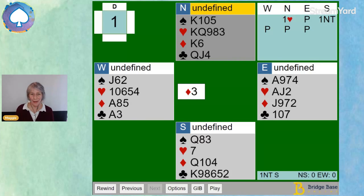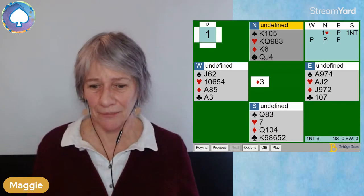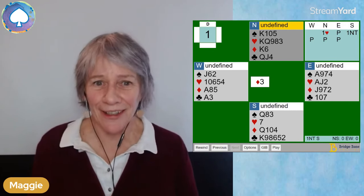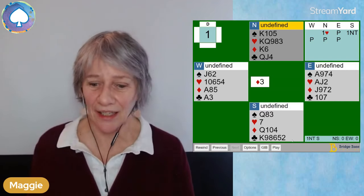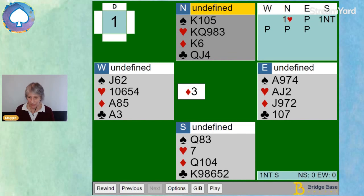That gets passed out. When you're bidding one no trump it can be quite nerve-wracking thinking that everyone else is going to pass and you'll have to play one no trump from a very weak hand — but don't worry, it's often not as scary as it looks. In this case, North decided to pass the one no trump and let us play there, deciding it was better than repeating the hearts.